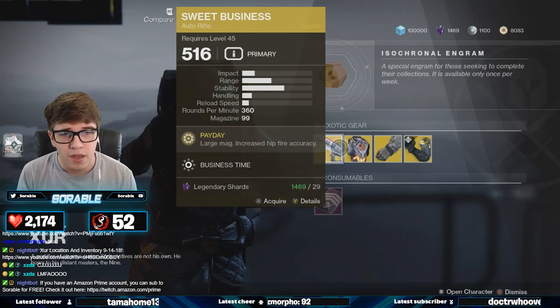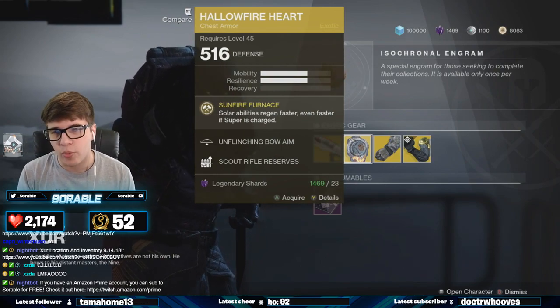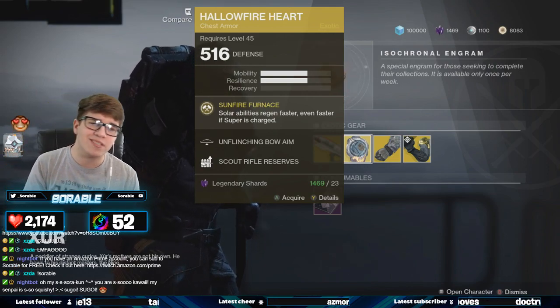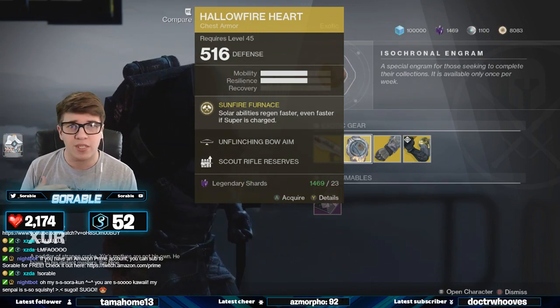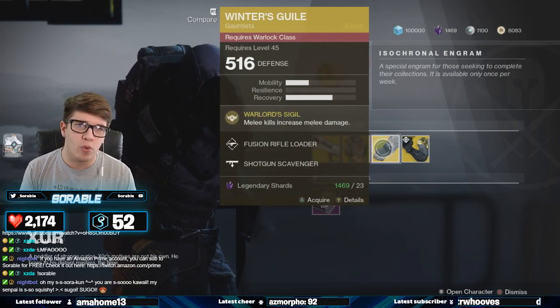For the Titan exotic we have the Hollow Fire Heart. Its exotic perk is Sunfire Furnace — solar abilities regen faster, even faster if your super is charged. I heard this exotic is extremely OP after the Forsaken update from a few viewers. I've yet to use it personally, so maybe some of those Hammer of Sol Titans want to go try that out for me — that'd be appreciated. But if you don't have it, pick it up.